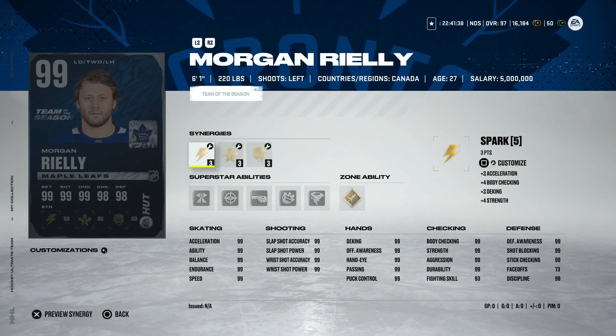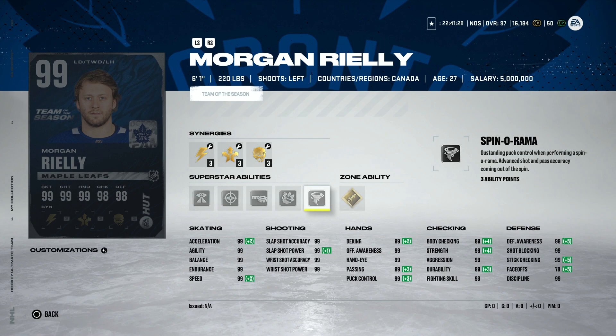Crosby does get his 98. Morgan Riley gets a Team of the Season card - 99 everything across the board with Gold Heat Seeker, Spinorama, No Contest, Tape to Tape, Seeing Eye, and Third Eye. Honestly not great synergy on the superstar abilities, but at six foot one, 220 pounds with 99 everything, if you're a Leafs fan or just want a good left-handed defenseman, this is an awesome card no matter how you look at it.